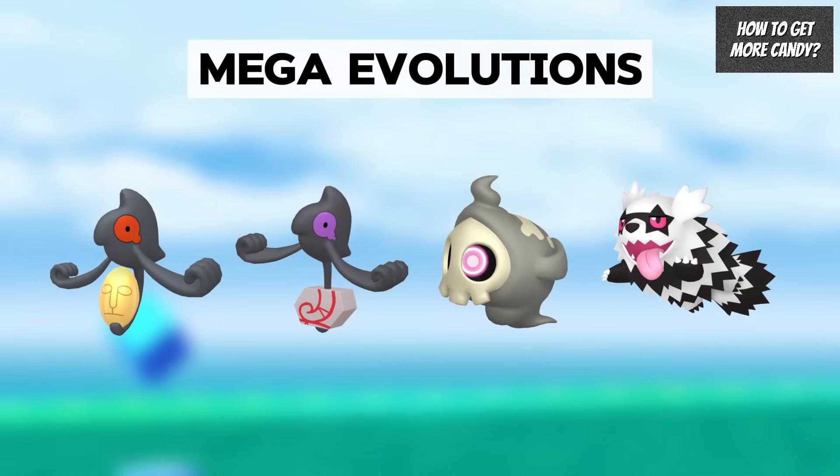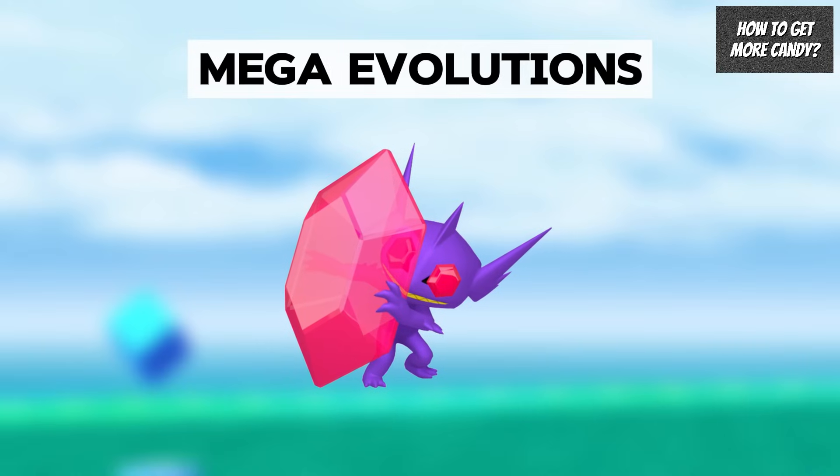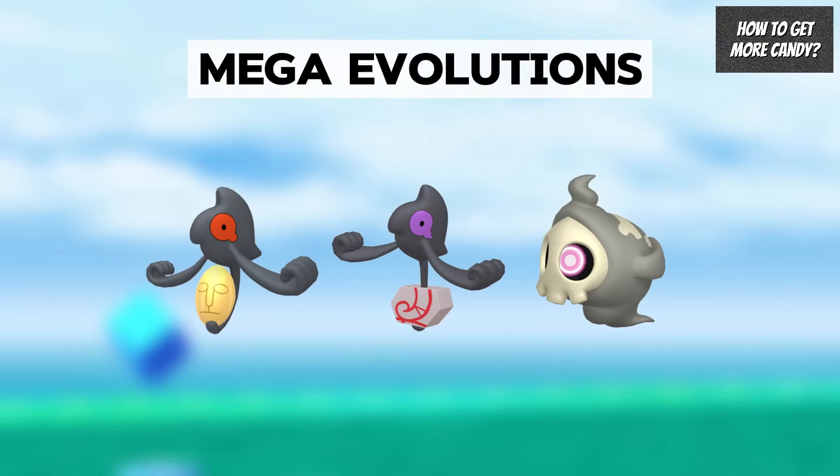If you don't have access to Mega Sableye, it will be available to raid at the time of this event and it only takes 100 Mega Energy to Mega Evolve for the first time, so you only have to do one Mega Raid. If you can't get Mega Sableye, you could Mega Evolve another Ghost type without the Dark typing, which will boost candy gains for both Yamask and Duskull.